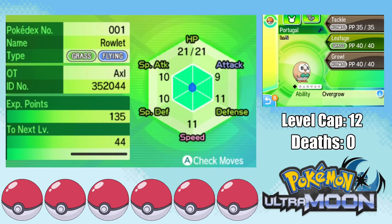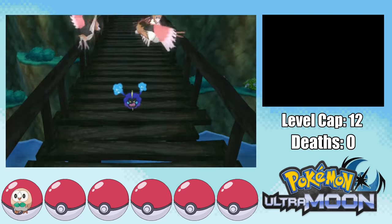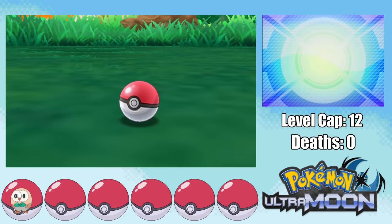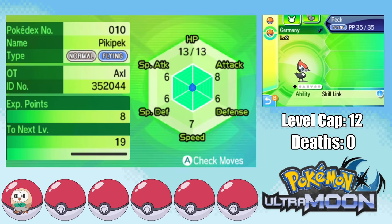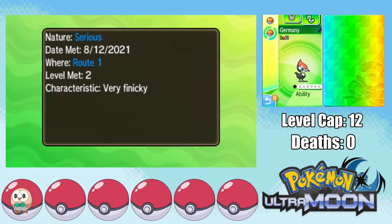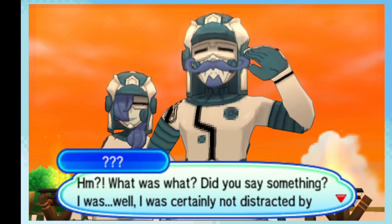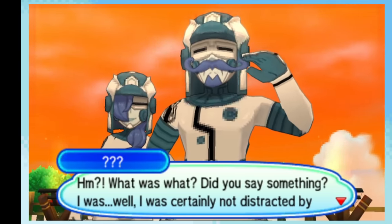We shortly after meet Lily and a really unhappy Cosmog that doesn't want to get in the bag. Since we're using Flying Types, we can actually get a few encounters pretty early, so I capture myself a Pikipek that ends up having a neutral nature. I decide to name it Germany after naming my Rowlet Portugal. And look at this man's thighs — I thought you got weaker in space, but this is one buff Cosmic Frenchman.